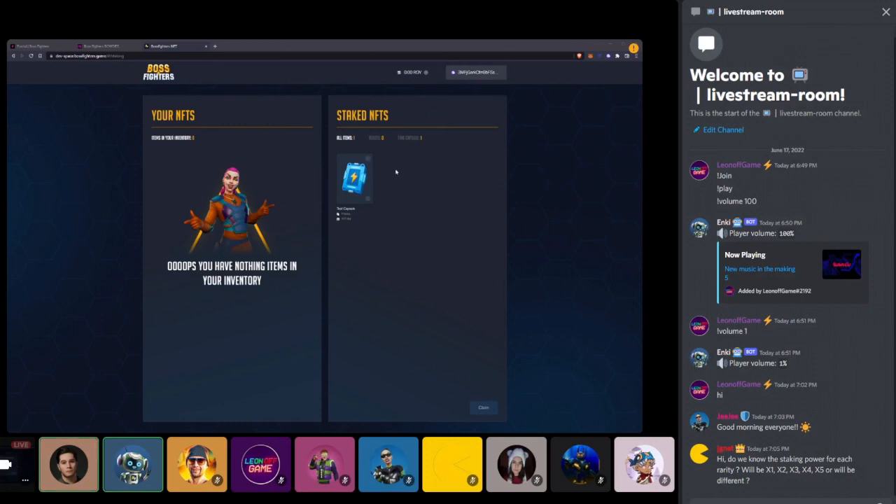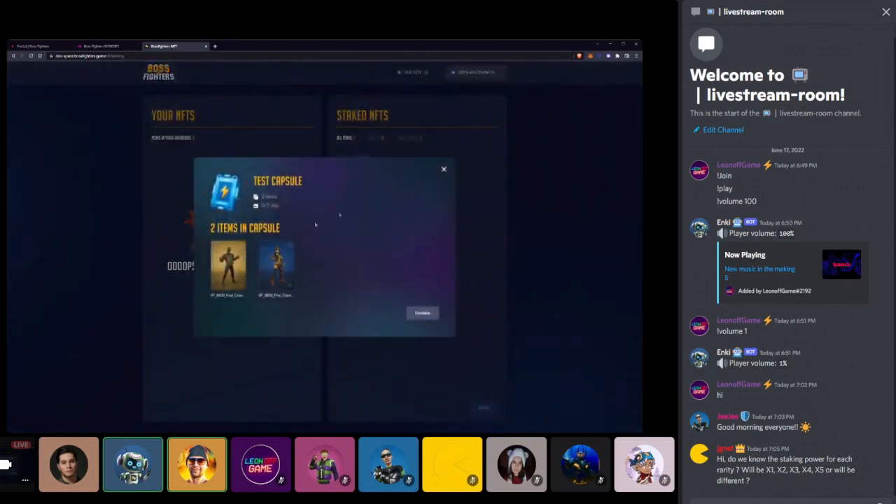We'll migrate everything to another blockchain. NFTs will be transferred to the new blockchain and burned on Solana if we decide to move, and the same applies to staking features. By the way, the staking page looks really pleasing — almost perfect UX design, unlike most gaming project staking pages. Thank you — we're doing our best to deliver the best graphics, and we're also working on the final visuals of the arena.